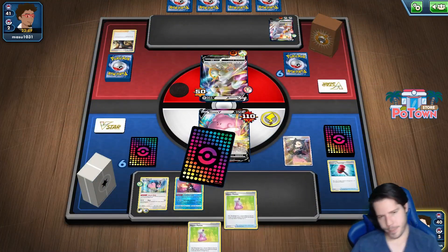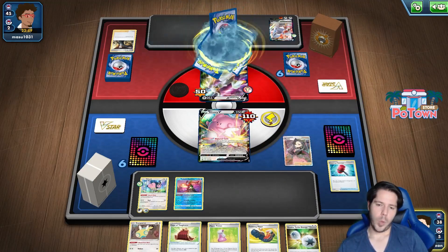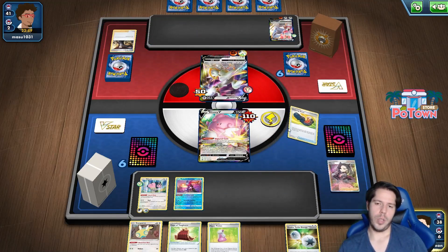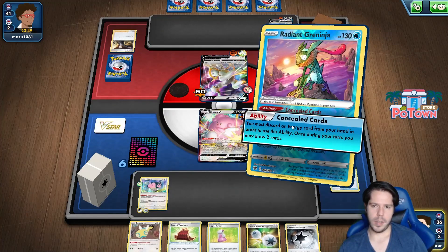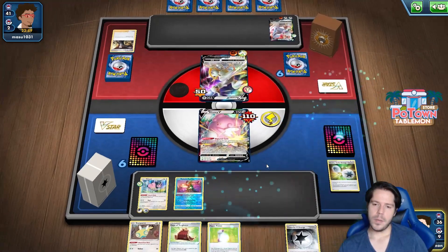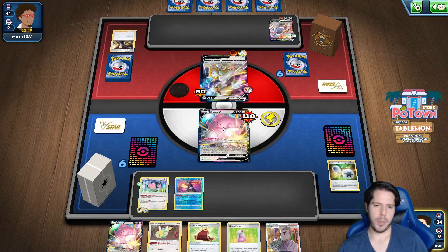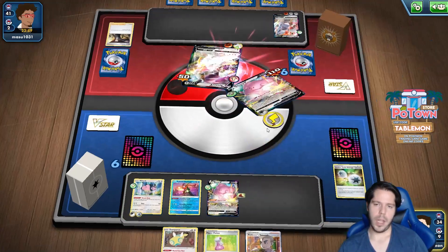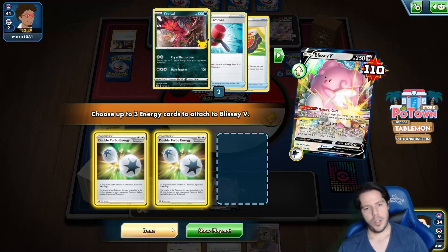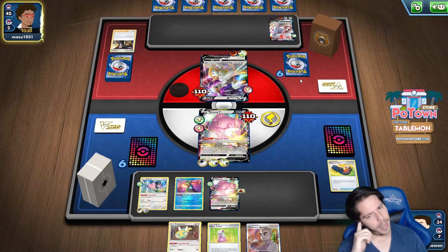We're looking to see an energy off these Trekking Shoes - great discard, nice, another great discard. I could possibly go down even with the Cape of Toughness, so I might as well save the Cape for a benched Pokemon. I should have attached it to the active because then I prevented myself from going down from the Arceus hits - that was a mistake. It would have been 180 damage, just 10 off from knocking me out.